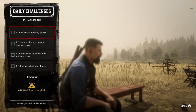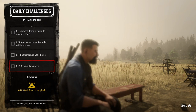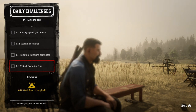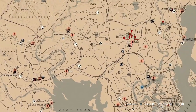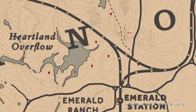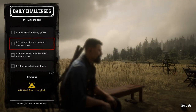We have: five American ginseng to pick, one jump from a horse to another horse, five non-player enemies killed while not seen, one photographed your horse, two spoonbills skinned, one telegraph mission completed, and one visit to Old Yellow Dam. For the five American ginseng, I'll go to the map and show you — it's going to be over here by Emerald Station. These six markers, you'll only need five. They're right here, just pick five and that challenge will be completed.